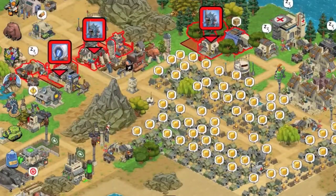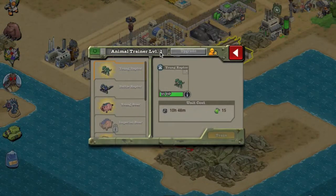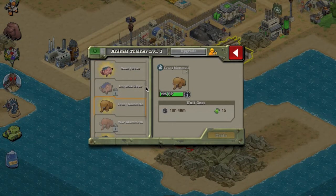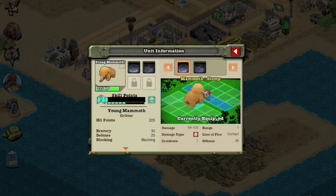So the mammoth can be found in Animal Trainer. He's unlocked at level one, costs 15 nanopods, and takes 10 hours and 48 minutes to train. I currently own two. He has two attacks unlocked at rank one: Mammoth Stomp, which does 68 to 102 damage at rank one, and a second attack that does 27 to 40 times two.